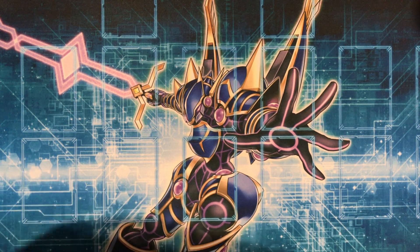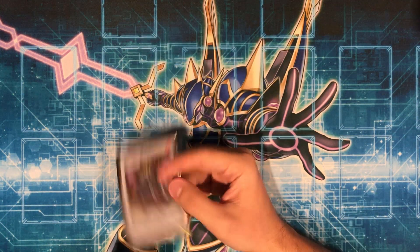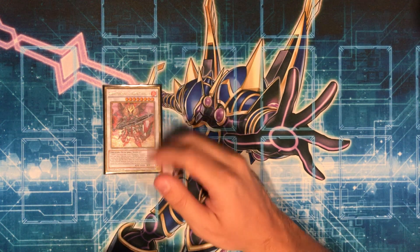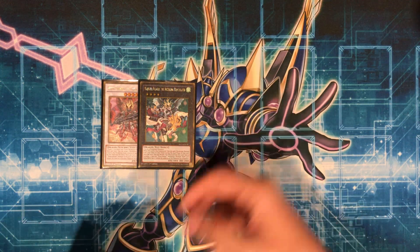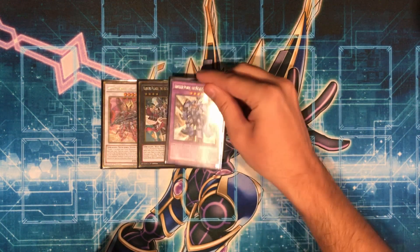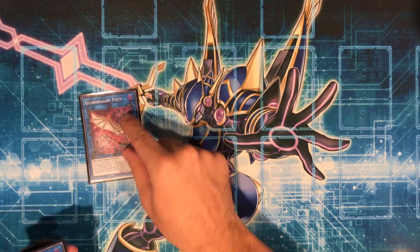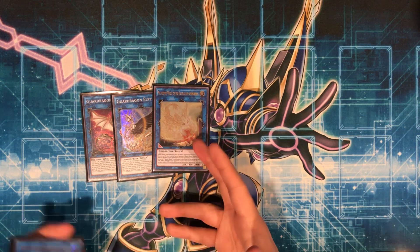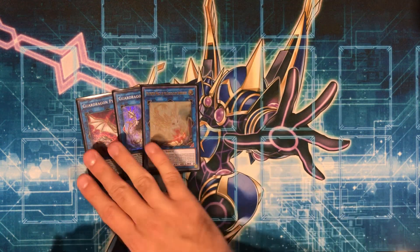Onto the extra deck. We have 1 Ignister — the main card of the deck — which summons a Draco monster from the deck. Going second you can spin a card, and it's not hard once per turn, so you bring it back with Pisty. Pisty is probably the best Link monster in the deck. Then we have 1 Master Pendulum, which Special Summons a monster from the extra deck and comes up sometimes. 1 Dynastor, which I play only because it lets me get another level 8 out to go into Hope Harbinger with a Synchro if needed.